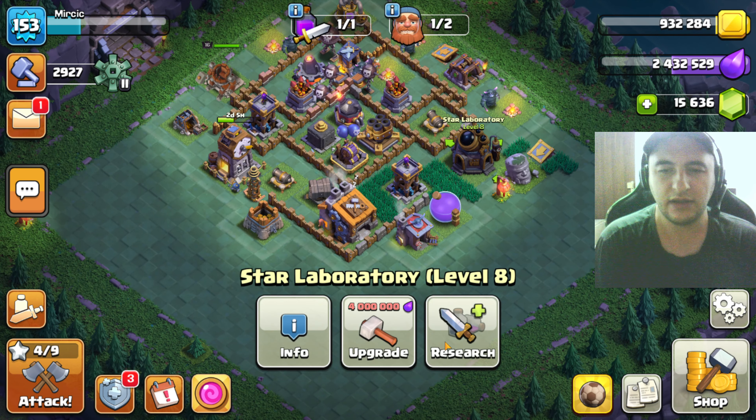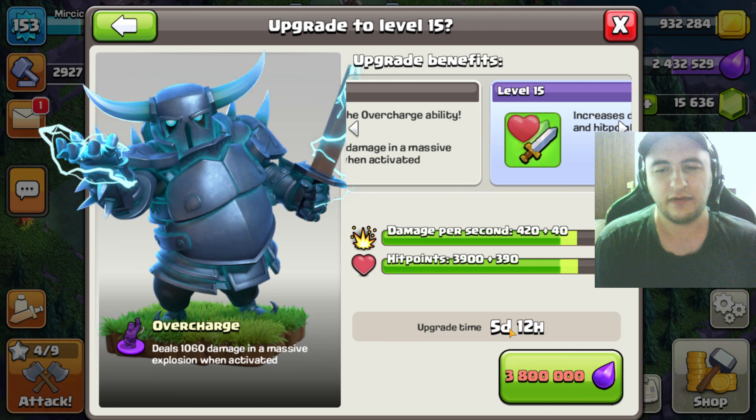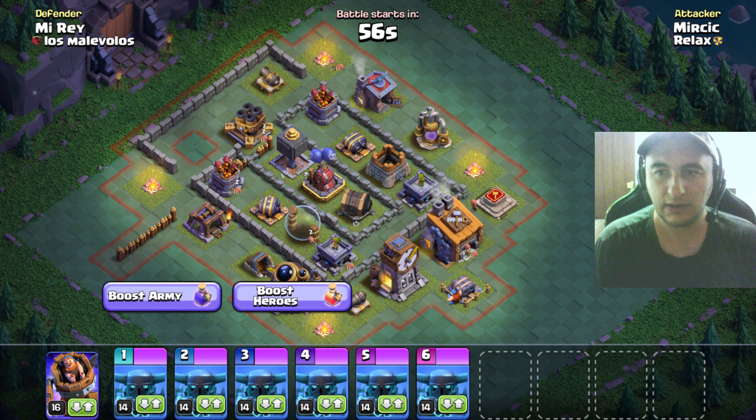I can research a few things but we're not gonna use those. 3.8 million is what's needed for Bekka to get another level. The damage per second and hit points is exactly what they want. I'm going to work for that. We'll employ the builder for something at least. Other things not so much right now.